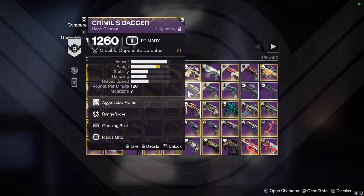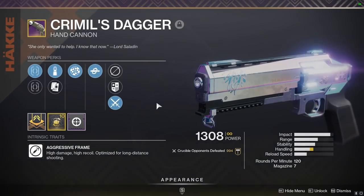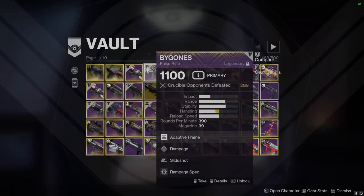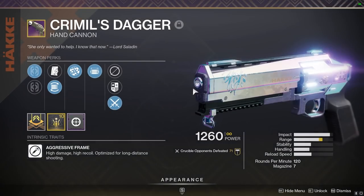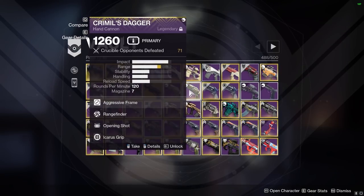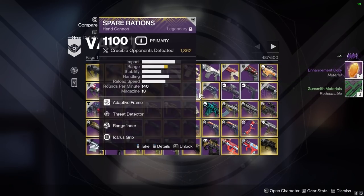Here's Crimil's Dagger — I got a couple of these. I have a Rangefinder Kill Clip one and a Rangefinder Opening Shot one. Both are non-sunset. The Opening Shot one is like the sniper rifle version with crazy range. I prefer the Kill Clip one because you can still two-tap with these with Kill Clip. Keep the Kill Clip one — and the nice thing about Crimil's is it has Kill Clip and it's basically the only one that still does.